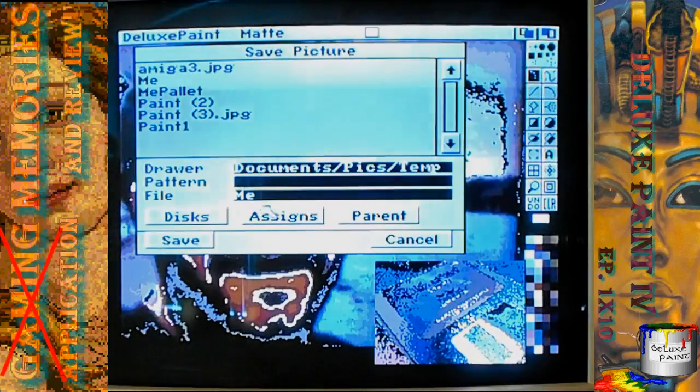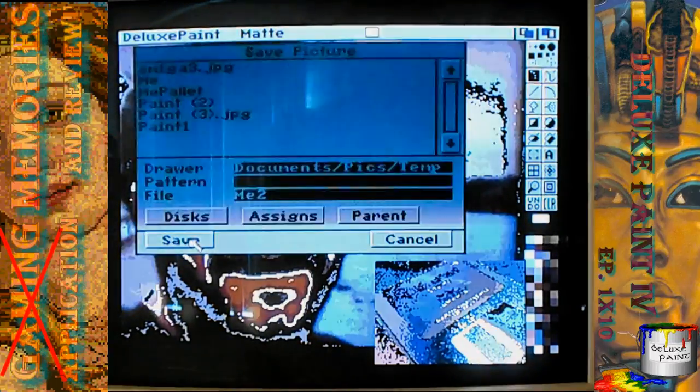We're going to save that. Now I'm going to have to change some of the palette a little bit. I want the 'Gaming Memories and Reviews' — how about Deluxe Paint? Which should be the first thing we have. And I want that one to be in a spray paint, I think. I need a good blue. I don't have too many blues, so we might have to compromise a bit on some of the colors here. We're going to use this as our spray paint. Hopefully it's big enough for all you guys to read.